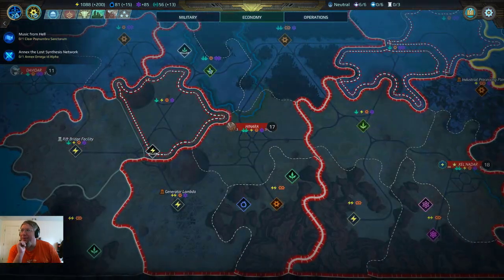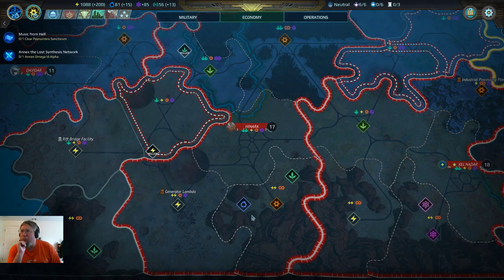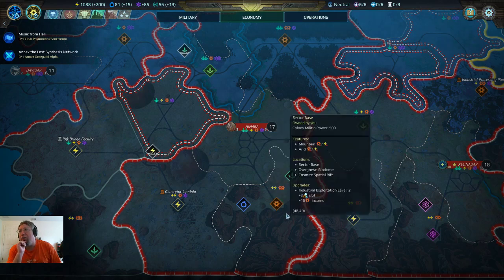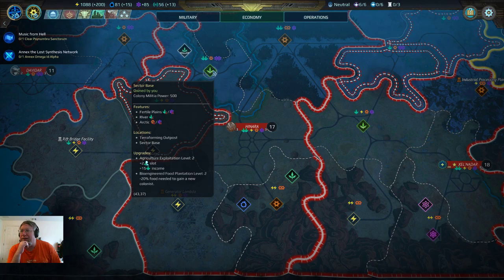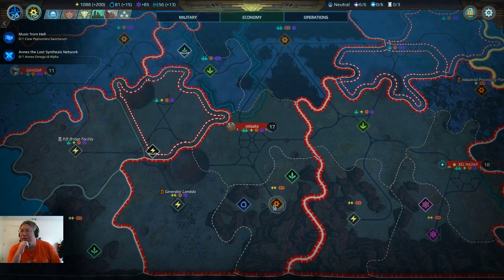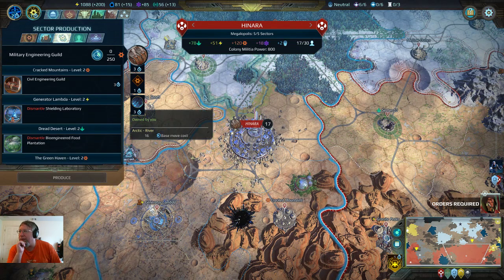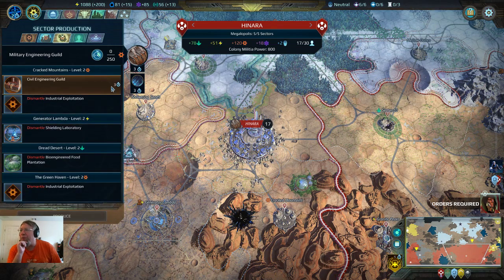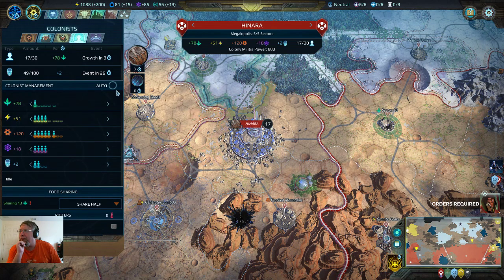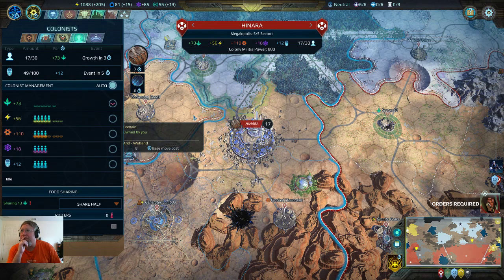There's no option. I can dismantle the laboratory but I don't want to do that. It has to be this, so knowing that — this is energy, production, food. Maybe science is better. Or we forgo the science. Let's double up on production — why not. Let's cancel this then. We'll have energy, food, and two production, and we'll wait till we can build the elites. We'll stick this on auto. I am okay with that, we'll see how that goes.